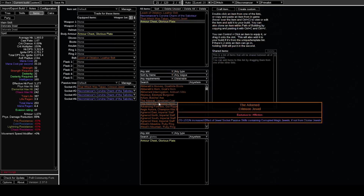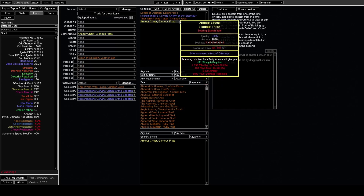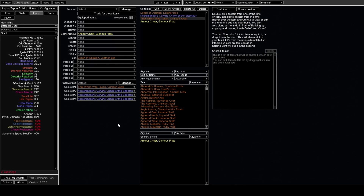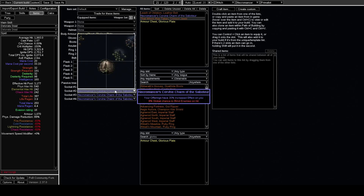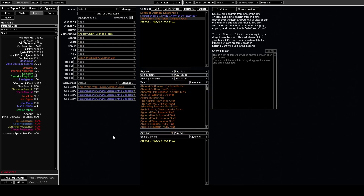One thing about the new charms from the Affliction league mechanic is that if you max roll all of the offering effect available from three charms and the unique jewel, you can get a whopping 120% increased offering effect. If you're now running three offerings instead of one, you're getting way more value out of this.